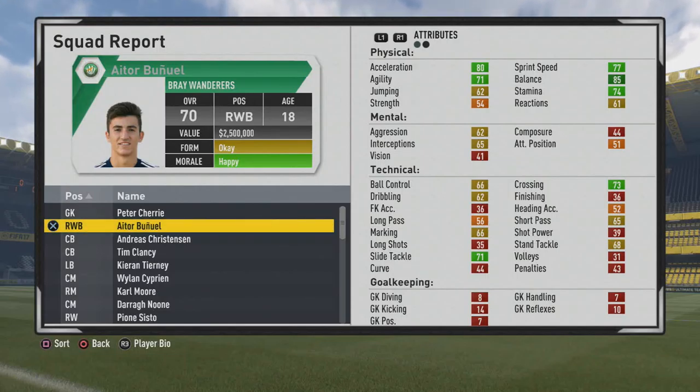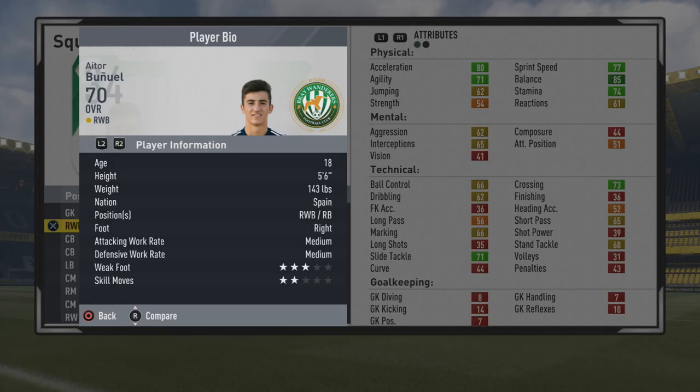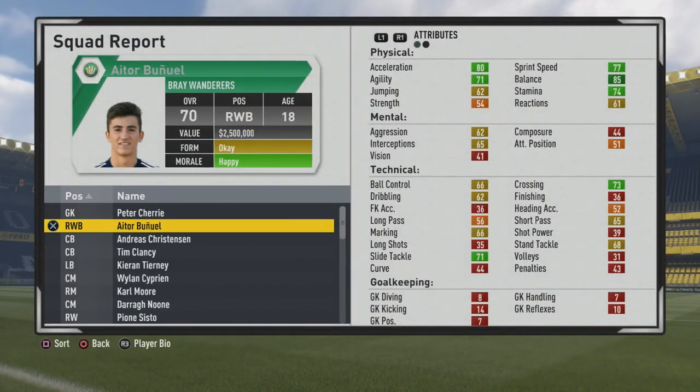Welcome to this player growth test, taking a look at an 18-year-old right wing back who is a 70 overall, so he has some pretty good stats from the start. He's been highly requested — a nice promising young player, five foot six, right wing back, right foot, medium work rates.